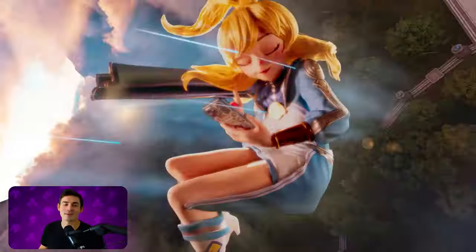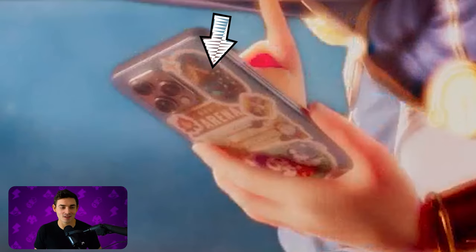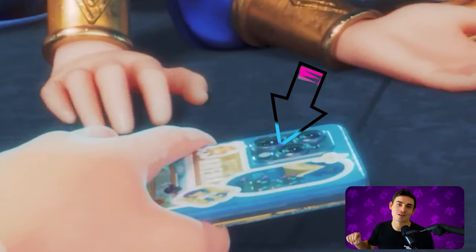Elia has Summoner's War stickers on the back of her phone. She's got an Orion emote, an arena sticker, and more. There's a legendary scroll there, Howl's, and the Devilmon camping. This is all right after they're falling out of the Trial of Ascension, but you get another look at it when she lands in the dimension.